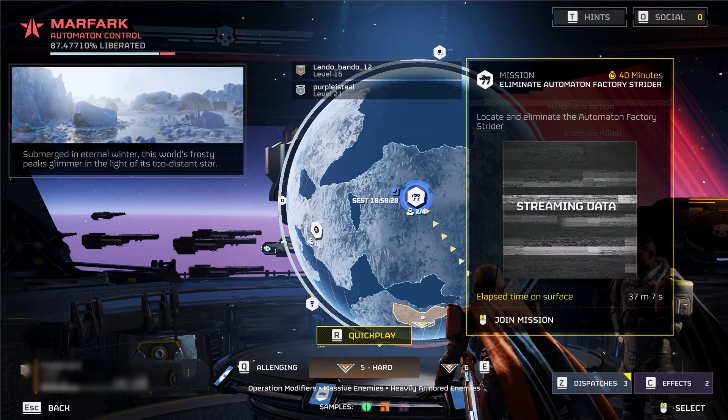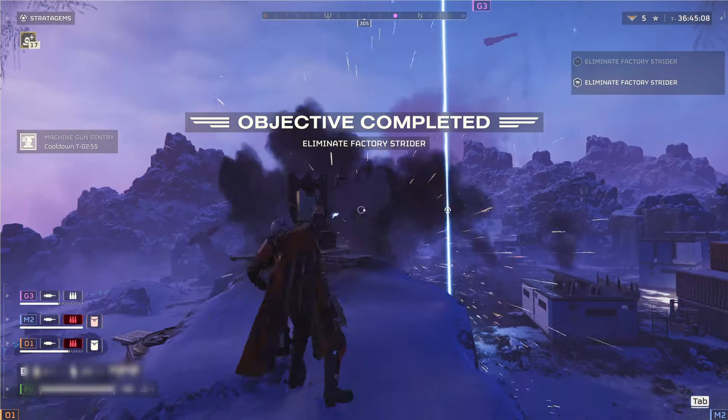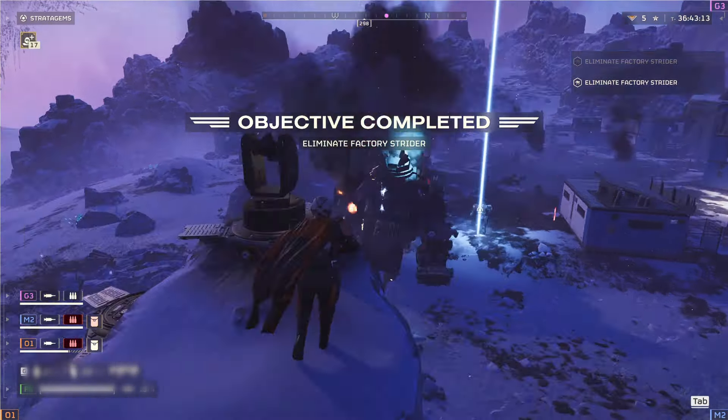A new mission has just dropped for Helldivers 2. The new mission type is the elimination of Factory Striders. In this mission, you're tasked with dropping into a map and eliminating two of the hardest automaton enemies — the Factory Striders. There are two locations, and you go to those locations where the striders activate.